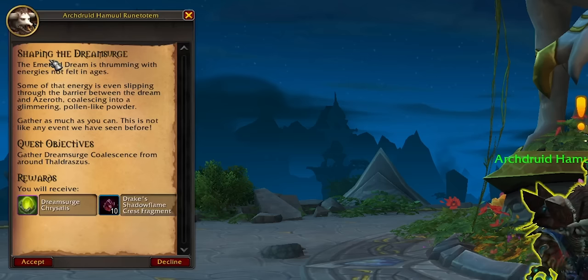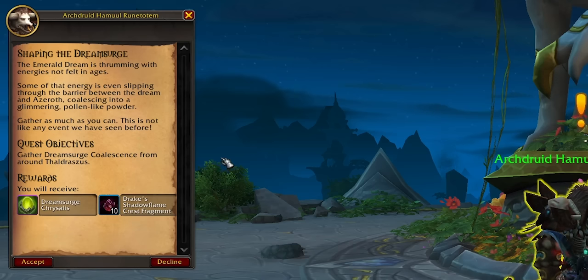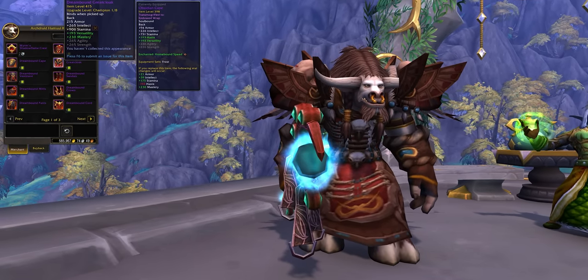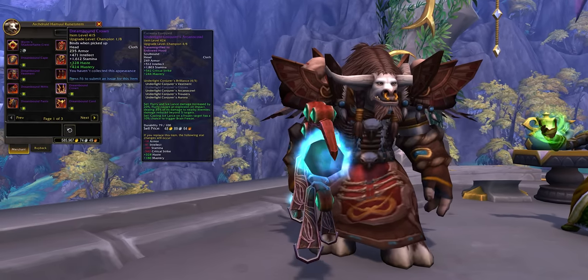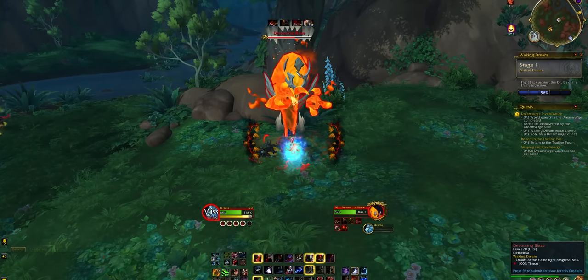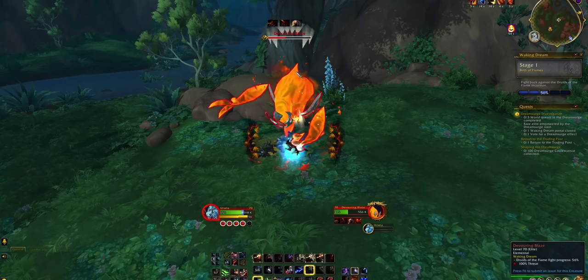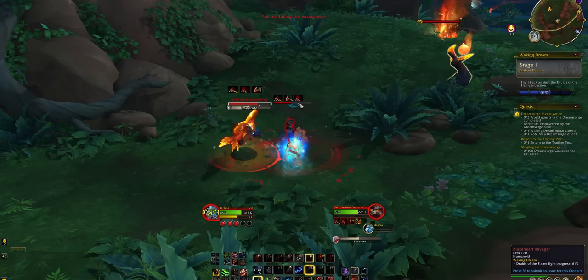There's also a weekly quest in the Dream Surge Zone. It only takes a few minutes and will get you a soulbound token called a Chrysalis. You can trade this for a piece of item level 415 gear of your choosing, and it can eventually be upgraded to item level 437. If you skipped getting a weapon from the Auction House, a weapon is a very good first Chrysalis pick. Clearing out the Dream Surge Zone of rares and world quests is your fastest way to a full set of item level 402 gear, and if you're missing a few pieces, you can funnel tokens from alts.